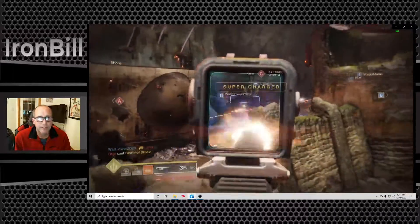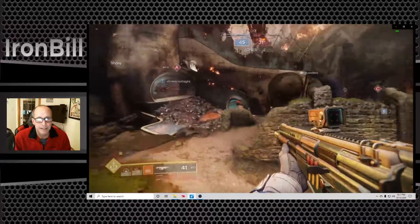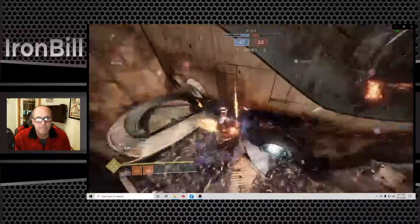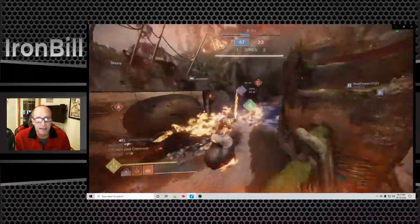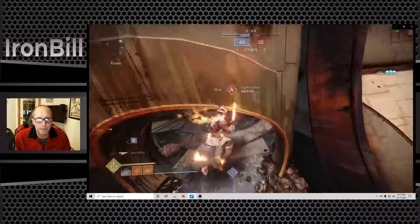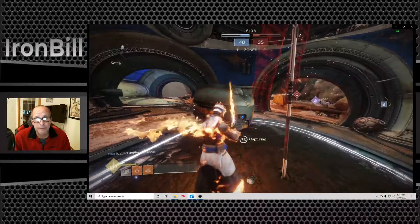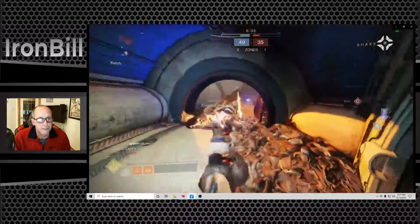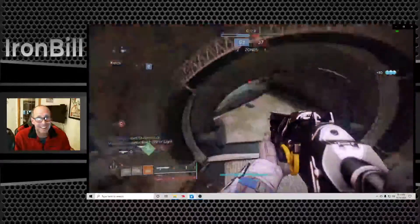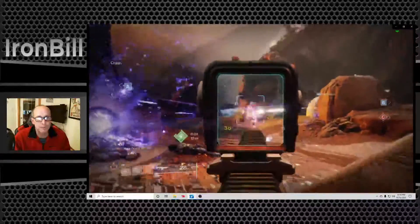I've got a super here. I saw a super on the other side, which is why I was waiting — I didn't want to get shielded out of my super. I see red on the door, get that guy, and my team's already cleaned up. I could try to zip across the map — probably the smart thing would have been to cover the heavy — but I decided to gamble and take the zone. We needed it because they had advantage, and it turned out to be the right call. Our guys also got the heavy, so the gamble paid off.